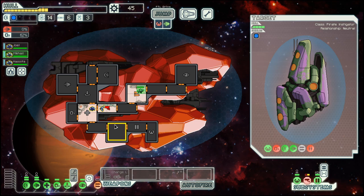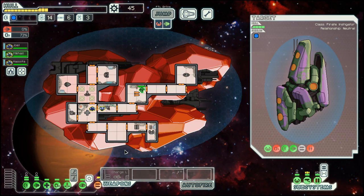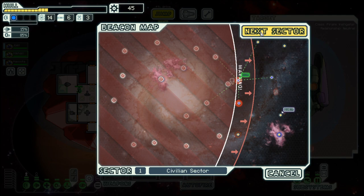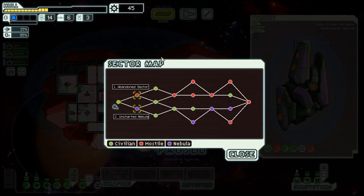We also got our hull a bit low, but it's not yet worrisome — well, worrisome maybe, but not life-threatening. And with that, we are at the end of this first sector. Next time we will go... The abandoned sector is not good with a boarding approach where you need the oxygen, so it's probably uncharted nebula. But that's for next time. Until then, goodbye!